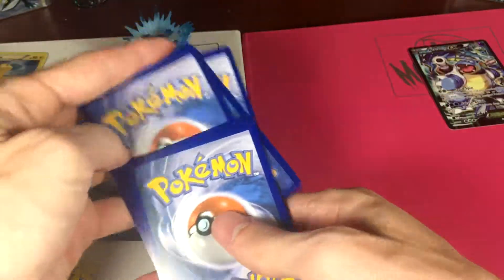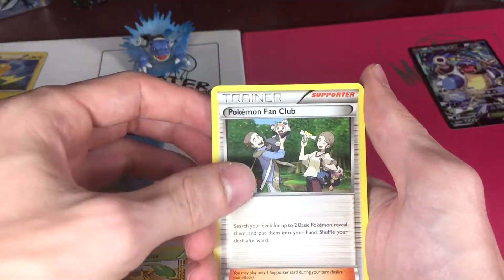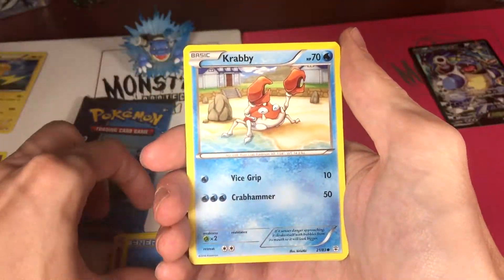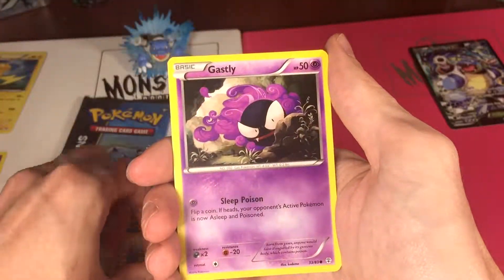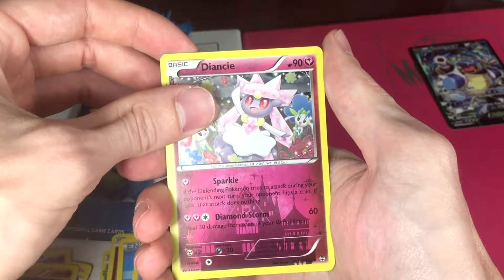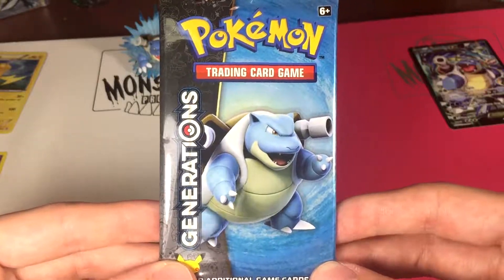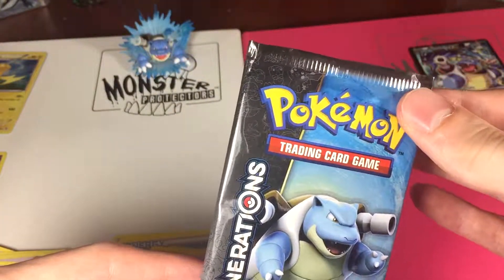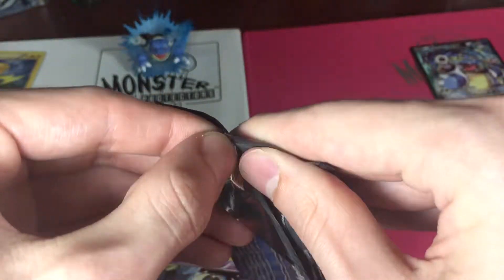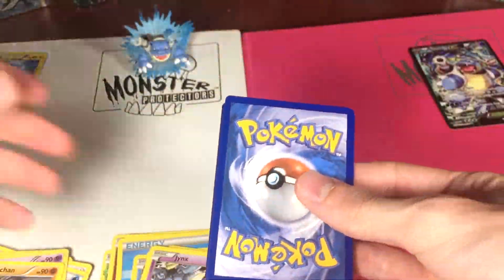Let's point this away so we can't tell if we pull an EX. Just rip it open — three to the front. We have a Chikorita, not a bad start. A Pokemon Fan Club, Mr. Mime, Geodude, Water Energy, Krabby, a Gastly. A Reverse is a Rhyhorn. Our Radiant Collection is a Diancie. And our Rare is a Jynx — regular Rare. Alright, Blastoise, are you going to come through in your box? Or are we going to go through this whole box without an EX? Only time will tell — well, the next 30 seconds or so.